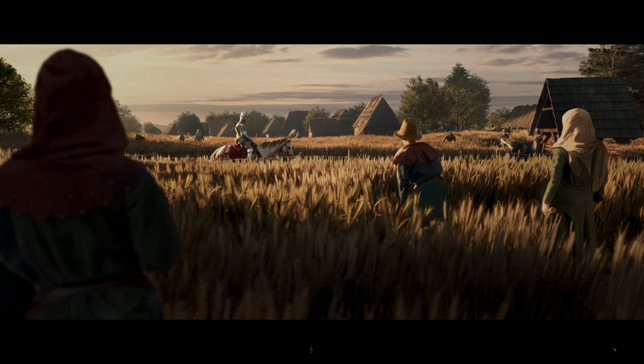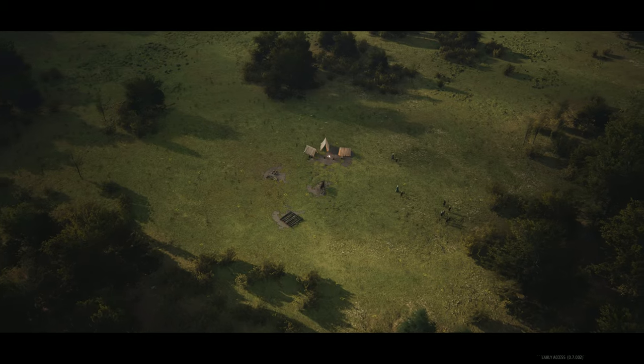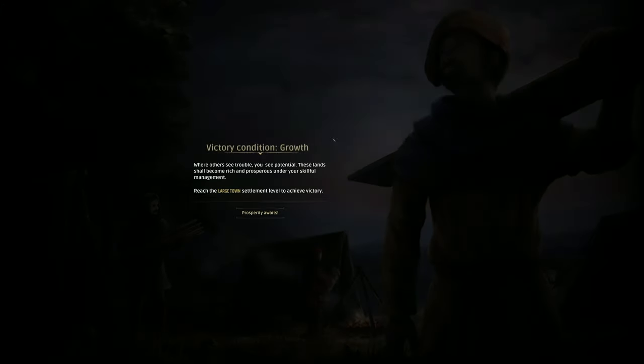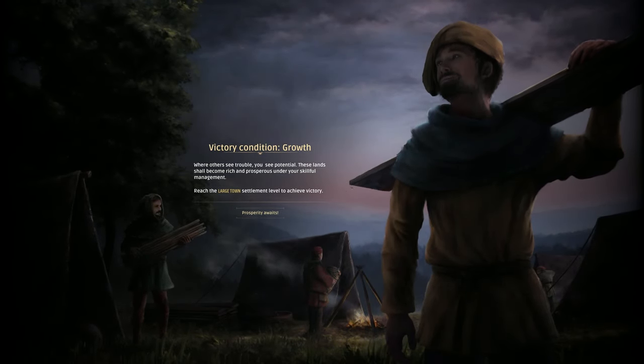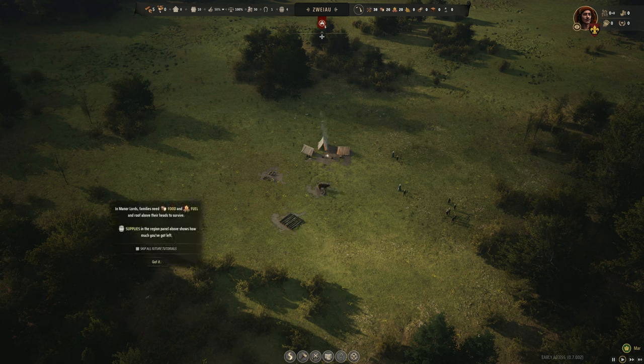Begin. Please give me a tutorial — I'd like to learn how to play the game easily. Wow, my town is awesome. A new message — victory condition: growth. Reach large town settlement to achieve victory. Prosperity awaits. In Manor Lords, families need food and fuel and a roof above their heads to survive. Supplies — can I pause? Is pausing a button? Yes.